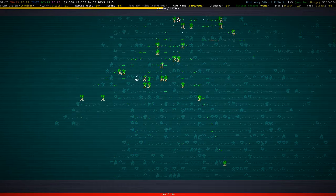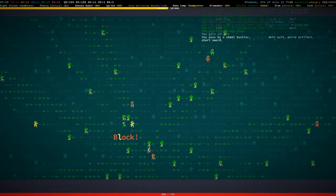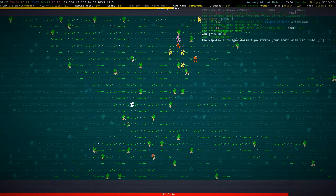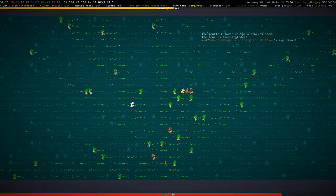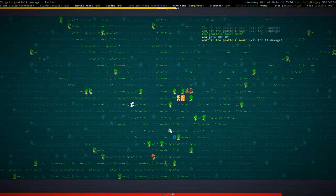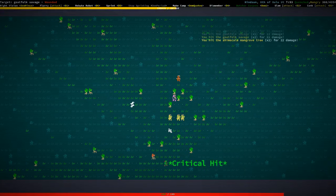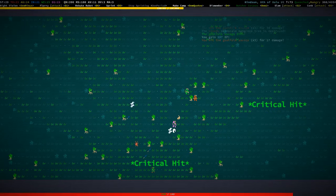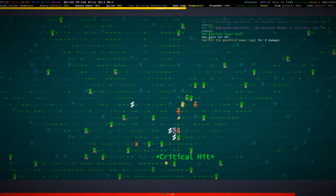Way too many Naphtali in this map — not interested in dealing with all of that. A bunch of goat folk here — more interested in dealing with that. Stop blowing me up, thank you. Boss group — okay, I think we're going to try and murder this boss group. I think we're going to be fine. Let's just soften them up a bit. Those are sewers — need to be careful about those.